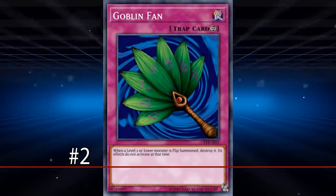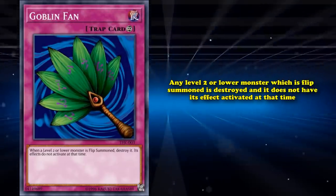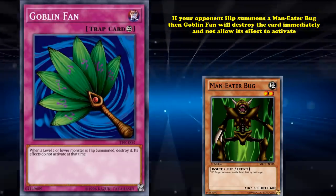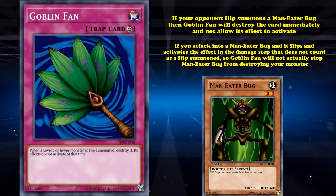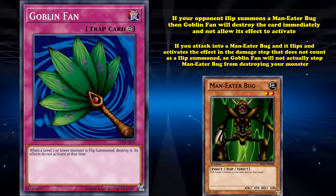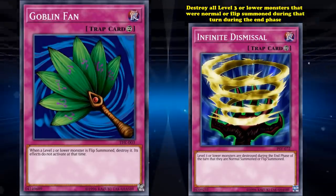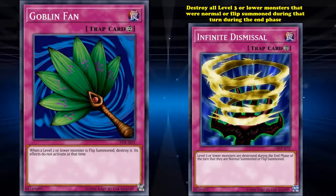At number 2, we have Goblin Fan. This is one of the earliest floodgates, where it has the effect that any level 2 or lower monster which is flip summoned is destroyed and does not have its effect activated at that time. So if your opponent flip summons a Maneater Bug, Goblin Fan will destroy the card immediately and not allow its effect to activate. However, if you attack into a Maneater Bug and it flips at the damage step, that does not count as a flip summon, so Goblin Fan won't actually stop it from destroying your monster. Goblin Fan only stops low-level monsters in one of the slowest ways you can summon — through an actual flip summon. During the same era, they also had Infinite Dismissal, which would destroy all level 3 or lower monsters that were normal or flip summoned during the turn in the end phase — infinitely more useful and versatile, and it also hardly saw play.